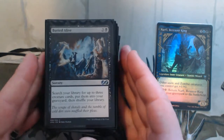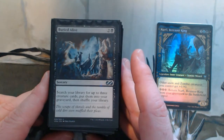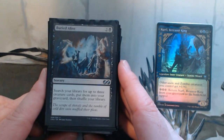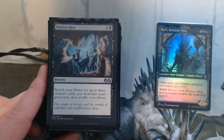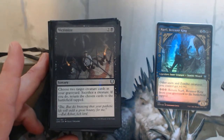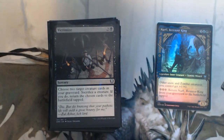Just some graveyard interactions. Buried Alive — I'm going to put some creatures into my graveyard, things like Gravecrawler that I want to put in the graveyard and get out, or I have a Phyrexian Delver target that I want to get. Victimize — I don't mind sacrificing a small zombie for two bigger things. If I can bury alive and then victimize, essentially I'll get those two big things I've just put into my graveyard.